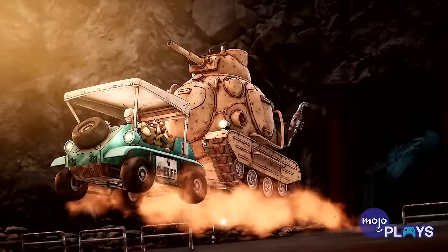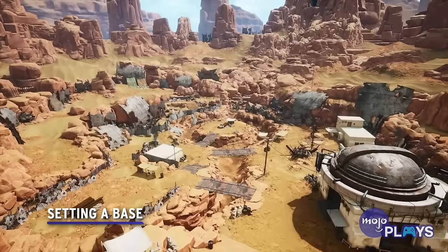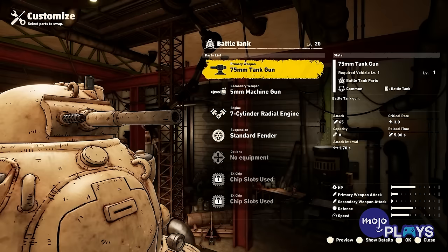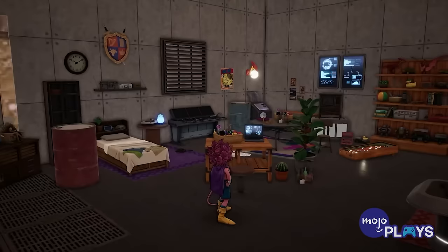Setting a Base. Your main hub in Sandland will be Spino, one of the many towns suffering from the king's gluttony and water hoarding. This will be the spot where you'll buy items for battle and upgrading, as well as housing your vehicles and fine-tuning them.